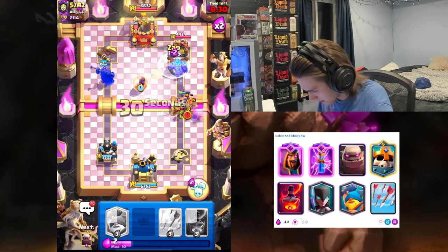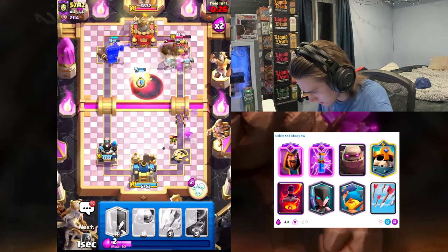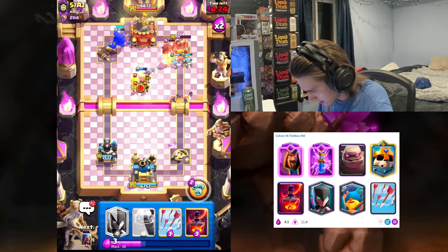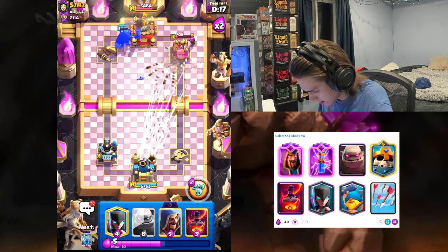We got our Evo Zap here ready to go. I'm gonna use a Fisherman to block this — Void, wizard's on the tower. Yo, wizard locked onto this — let's go! All right, we just need to arrow this Firecracker.